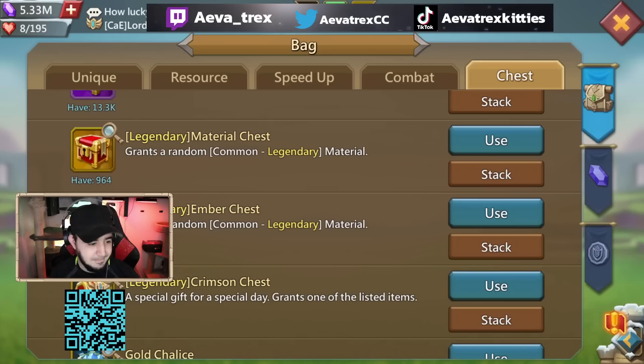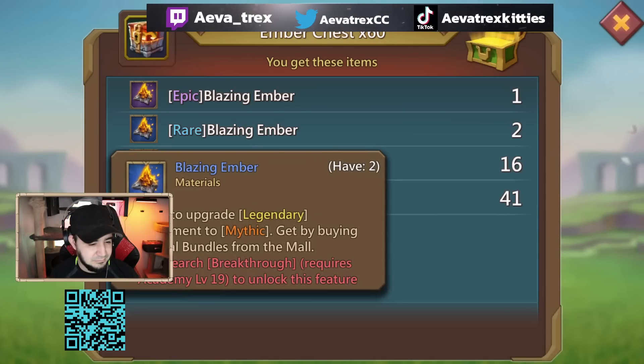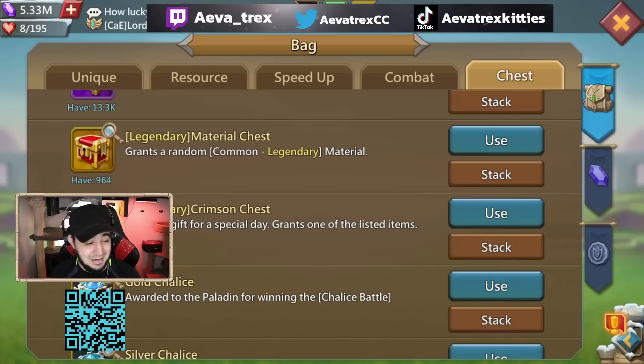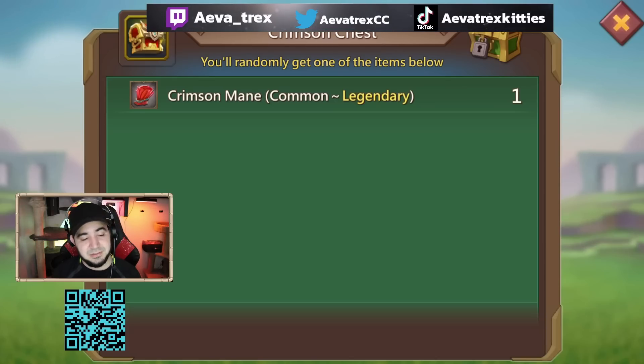Not really the greatest, but it's a good thing I don't really need it like that. Okay, the crimson chest — this is the one where I need a legendary. I know that 90% of the time you're gonna give me commons.